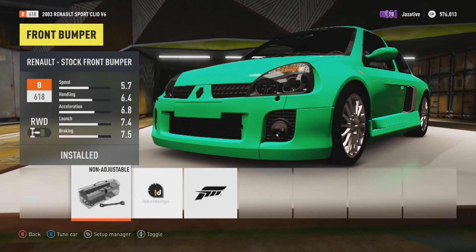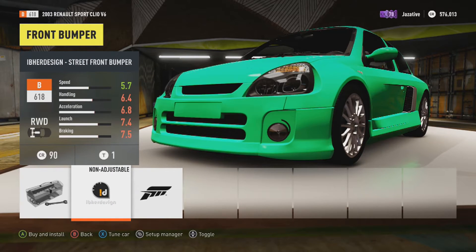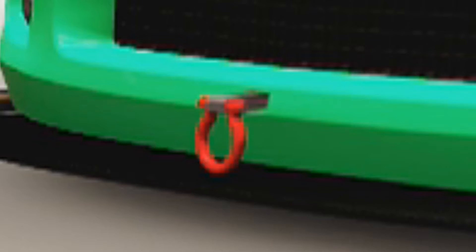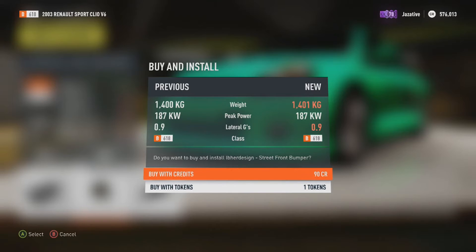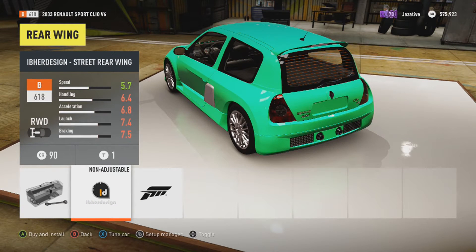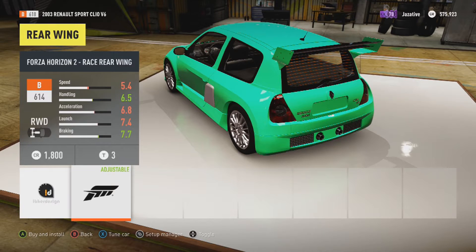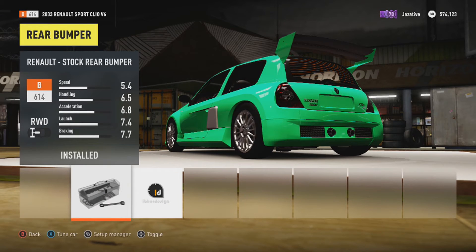Here we are in the garage. First, the customization options — front bumper. It changes a few little things and adds a canard, a front splitter, and that little red toilet-seat-looking thing. Wow, great job describing that. I think we're going with this. Then Forza comes out of nowhere with this weird-looking rally-type wing, which is exactly what I'm going for.